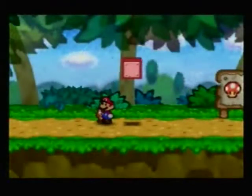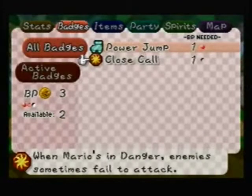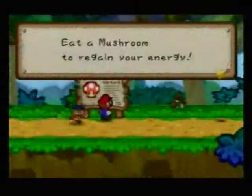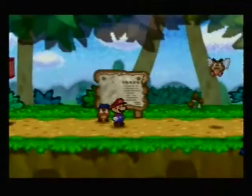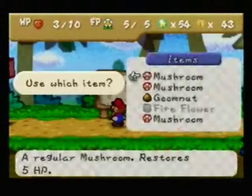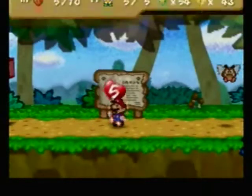Here we have the Close Call badge — perfect for right now. Because whenever you're in danger, some enemies are supposed to attack you. Eat a mushroom to gain your energy — I think we will do that right now. There we go, we'll eat a mushroom here and gain 5 HP.